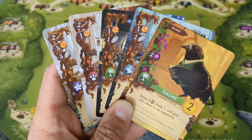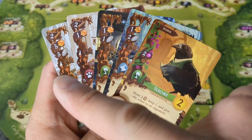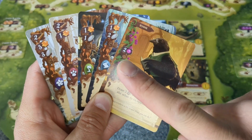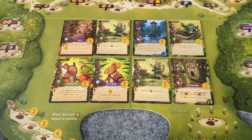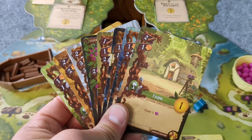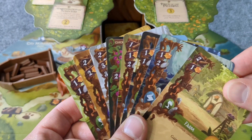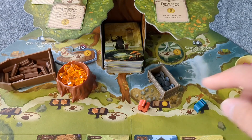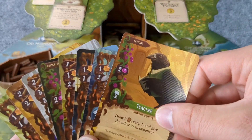When it's your turn, instead of placing a worker, you can play a card. As the first player, you have five cards in your hand as well as the eight cards in the meadow, which everyone else also has the ability to build. Our hand limit is a strict eight cards. So if an action tells us to take cards but we already have eight, we simply do not take any cards. If we only had seven cards and an action tells us to draw two, we may only draw one card from the main deck.